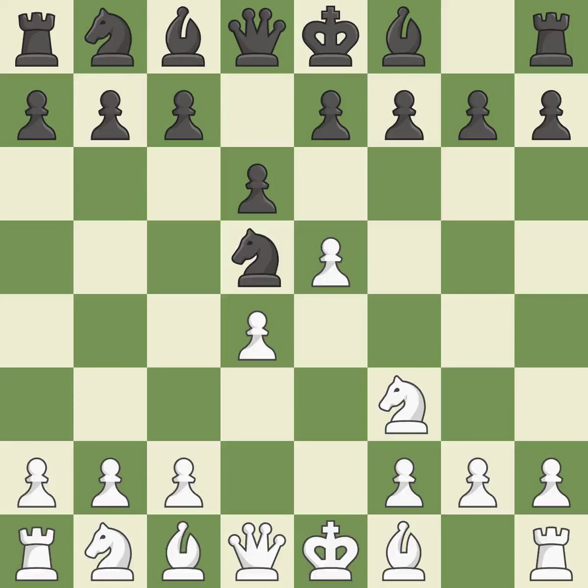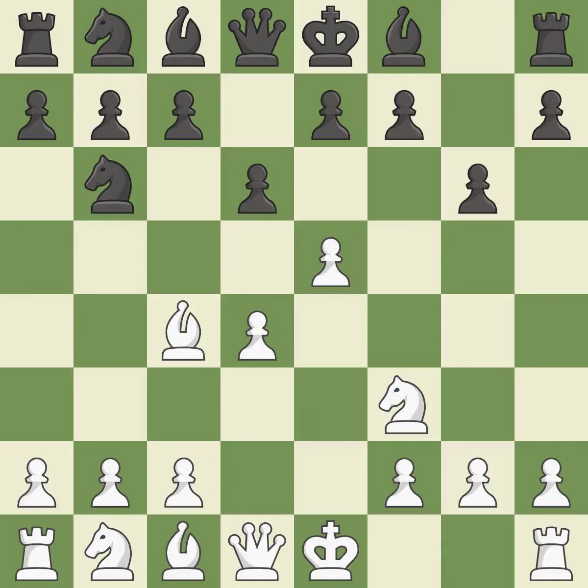Nf3 supports the d4 pawn and e5 pawn. The dark-squared bishop is getting ready to be fianchettoed to g7, where it will sit on the long diagonal. Bc4 develops the bishop to an active square where it attacks the knight on d5 and controls the center. Nb6 retreats the attacked knight to a square where it attacks the bishop on c4. Bb3 retreats the attacked bishop and keeps it on the active diagonal. Bg7 puts the bishop on the long diagonal in a move called a fianchetto.